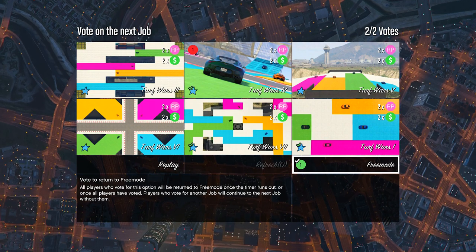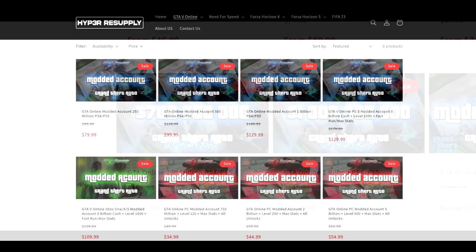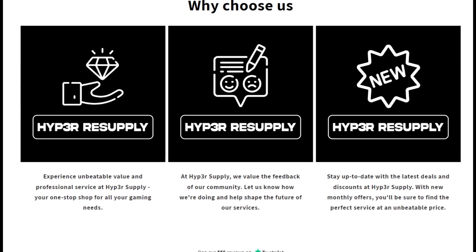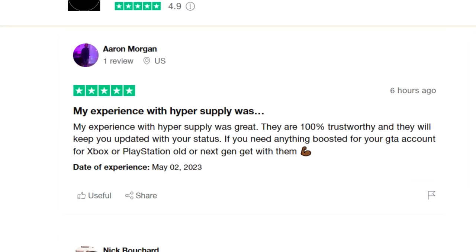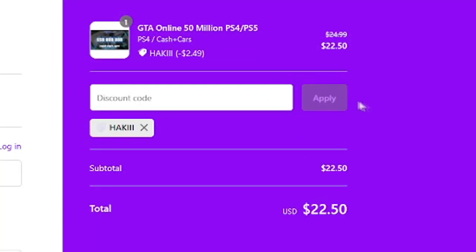Let's move on to the next bonus now. If you're in need of any GTA modded accounts, account boosts, and cash, make sure to check out Hyper Resupply down below in the description. They offer some of the cheapest and safest cash and rank services out there on all platforms, whether you play on old gen or next gen, and they have lots of verified reviews. You can use discount code HACKY at checkout for an extra 10% off.